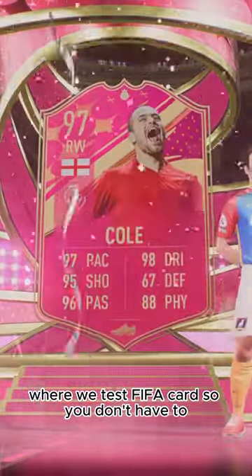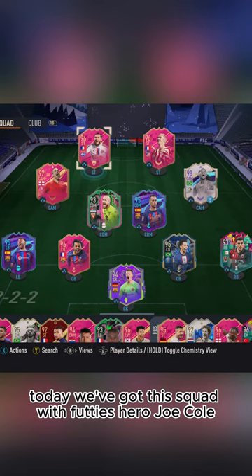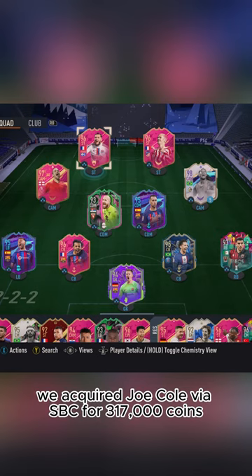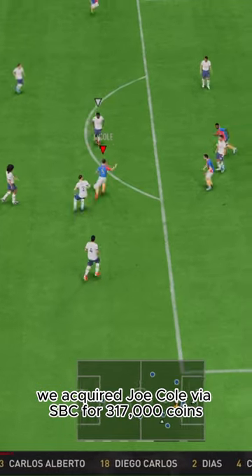Welcome to Baller or Bust, where we test FIFA cards so you don't have to. Today, we've got this squad with Fuddy's hero, Joe Cole. We acquired Joe Cole via SBC for 317,000 coins.